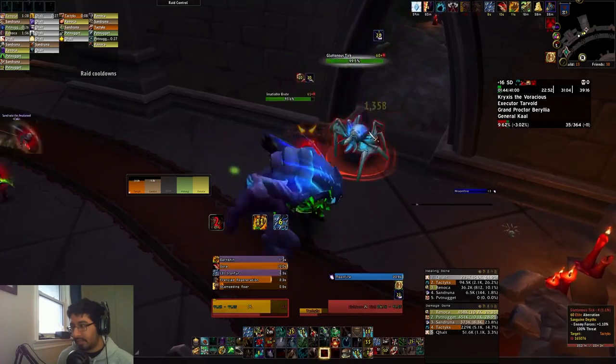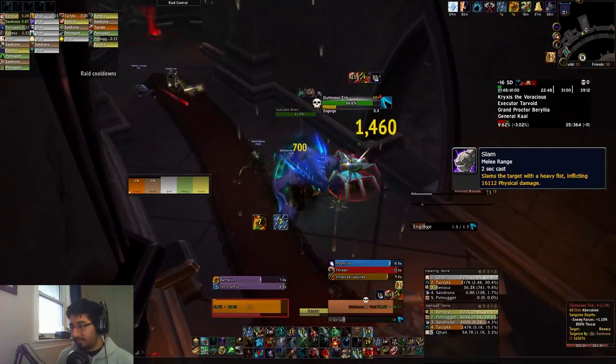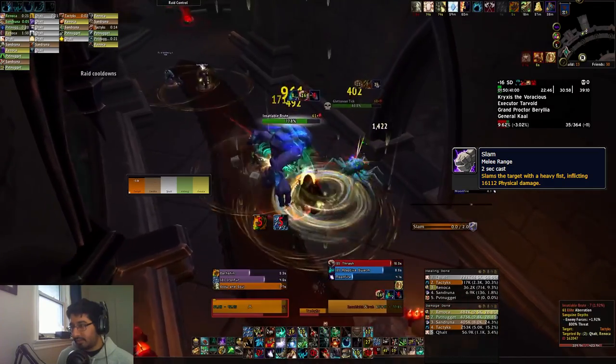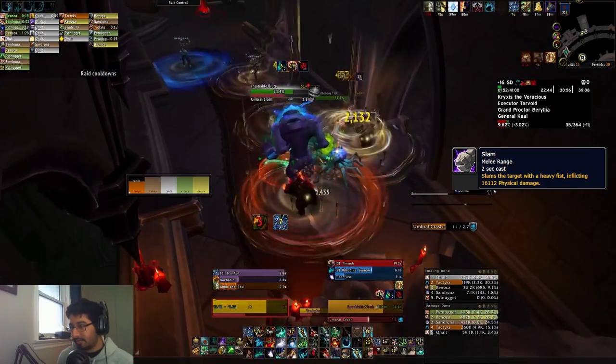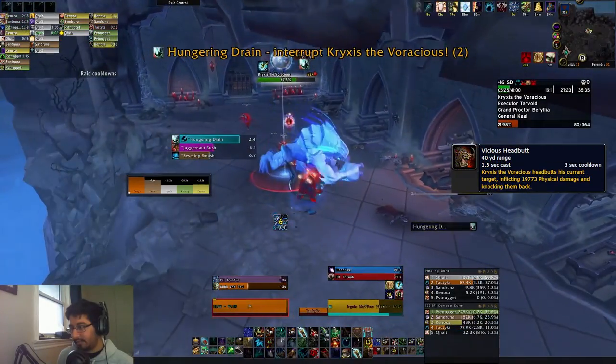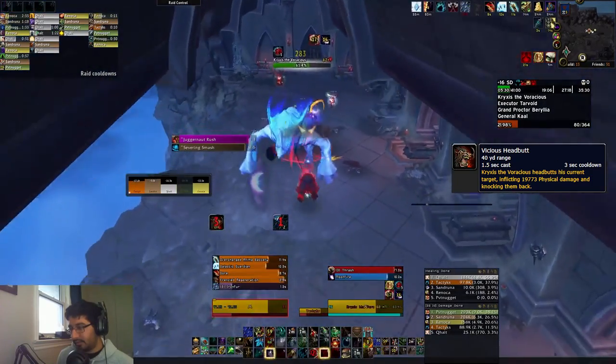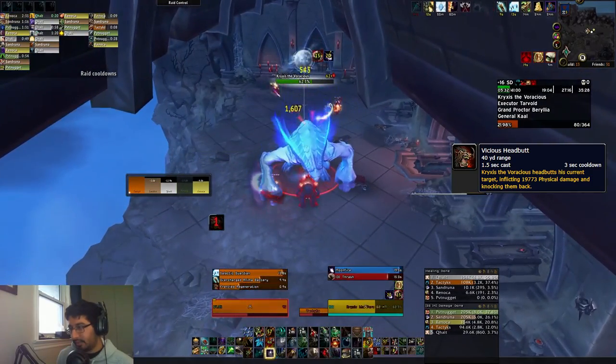The Insatiable Brutes before the first boss also have a big physical hit in Slam — the cast is much less impactful now after the nerf, so it's a little less scary, but it's still a fairly sizable hit. Then we have Crixus himself, which has Vicious Headbutt — both a big physical hit and knockback — so make sure you aren't getting shot off the edge of this platform.